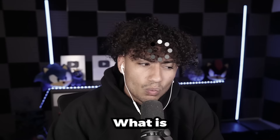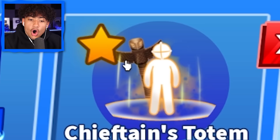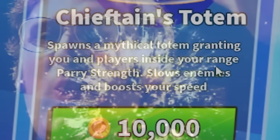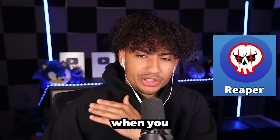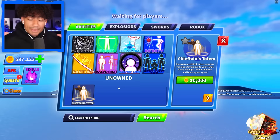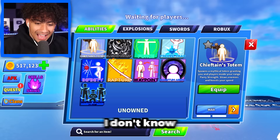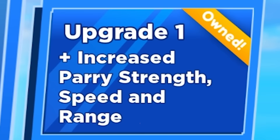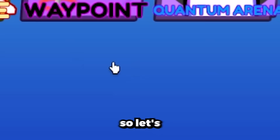So it spawns a mythical totem granting you and players inside your range parry strength. A totem is a natural object or animal — and the animal's right here, it's like an owl. So it spawns an owl that gives you and players inside your range parry strength, slows enemies, and boosts your speed. It kind of sounds like the Reaper ability. We're going to spend the 10,000 coins — boom, we have it. And of course we're going to upgrade it to max level. We have max level Chieftain's Totem: increased parry strength, speed, and range, and we get a fire totem — spawn a fiery mystical totem to empower you. So we get a fiery owl next to me, that sounds sick. Let's equip it and test this baby out.